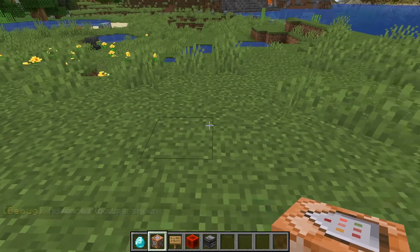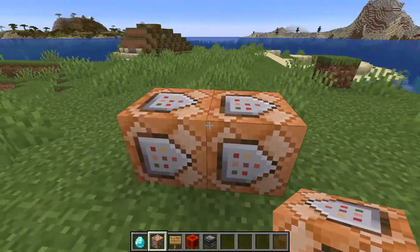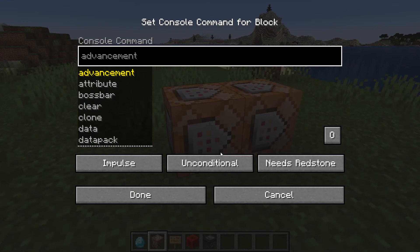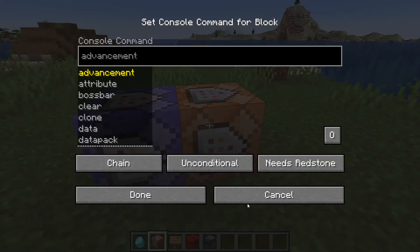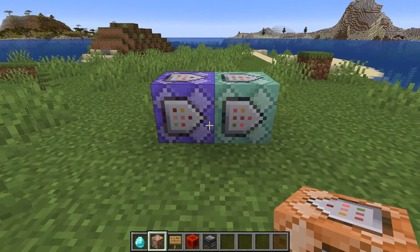We're going to place these command blocks so that they are facing in the right direction. I'm going to make this one a repeating command block set to always active, and this one a chain command block set to always active.